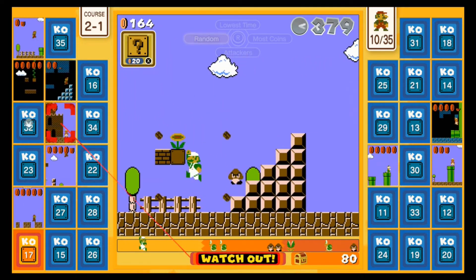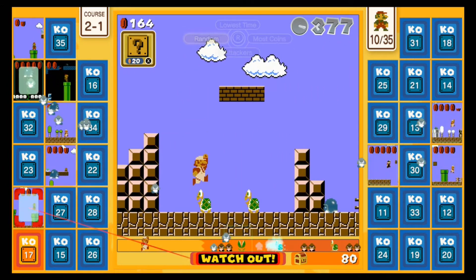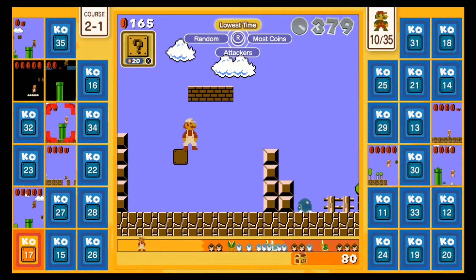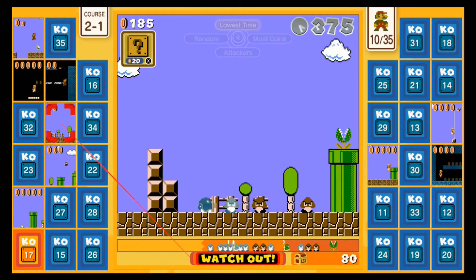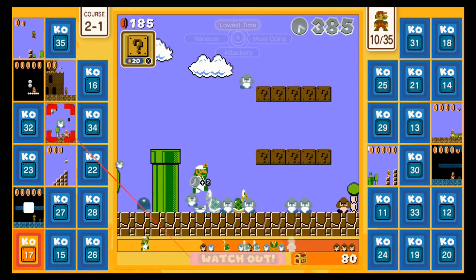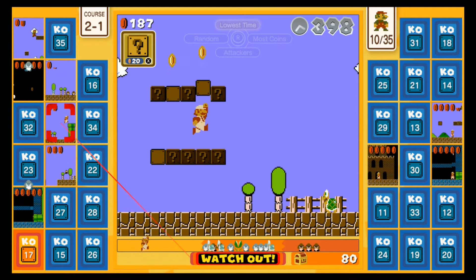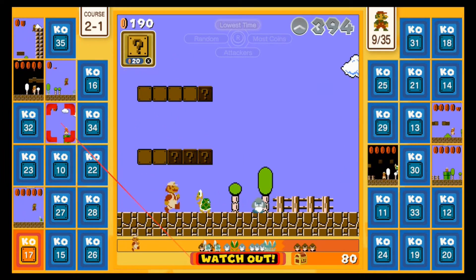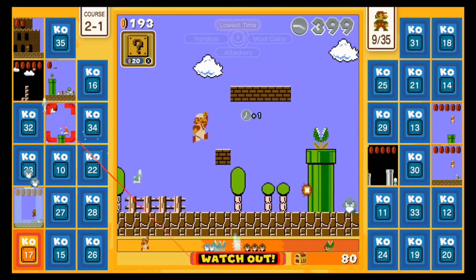2-1 is actually perfect to grab some cash. Still got plenty of time, so I'll just go to the lowest time. I think it's probably good to let these kills here. I thought I landed on that fuzzy beetle. Now, what I'm gonna do is just take all these Koopas.